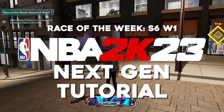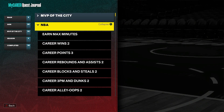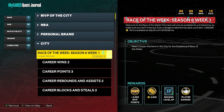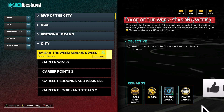This one's a skateboard race, fairly simple. Let's go ahead and get started by looking at the quest book first, I'll show you where it's at. In MVP of the City, I kind of minimize these a little bit until we get to the City tab, and then there it is — Race of the Week. Like I said, skateboard. You get the 2,500 MVP points, VC, some Season XP, and a player banner. So that's what it looks like.